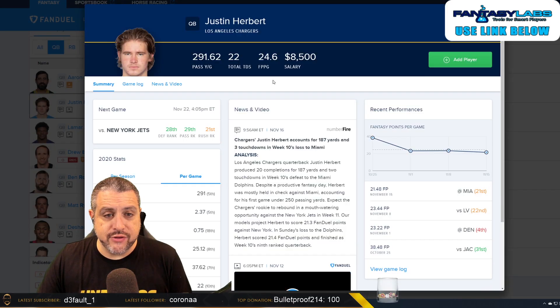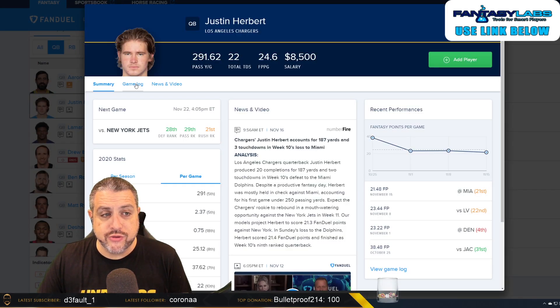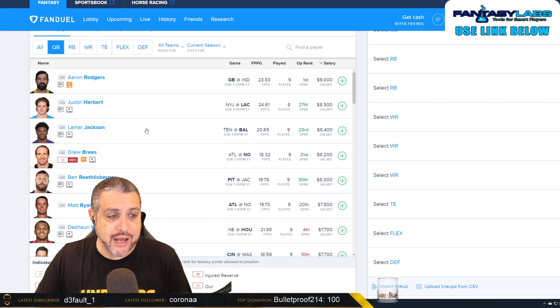Justin Herbert — I'm okay with skinny stacks with him this week if you don't want to bring it back with one of the Jets players. But I would probably try to find one of the Jets pass catchers that you assume is going to get a lot of volume and maybe sneak their way into the end zone one time, just to have a bring-back player — and they're not going to be expensive.